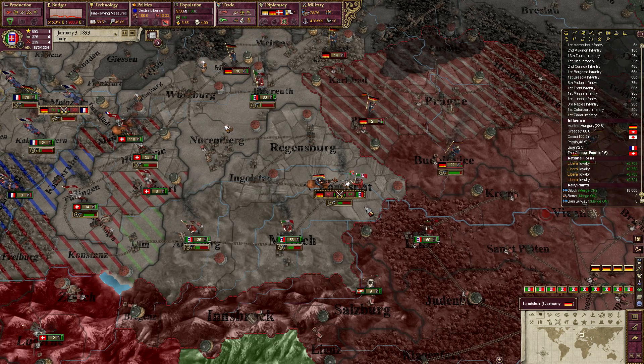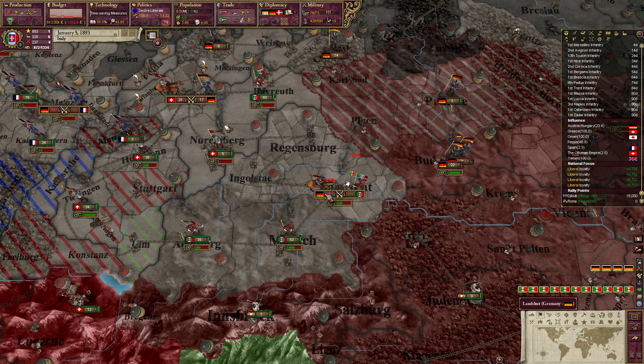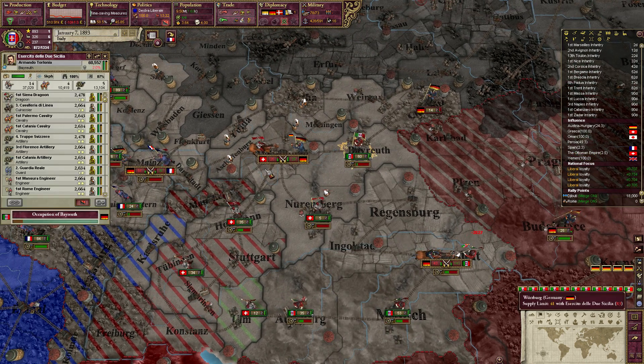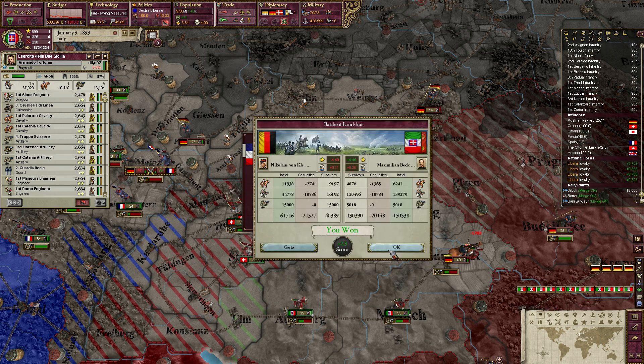Losing more people, but look — now we are just stacking them there. Pops lose militancy. You are going to jump in here to help out. France, you can... Landshut — we have got that victory.